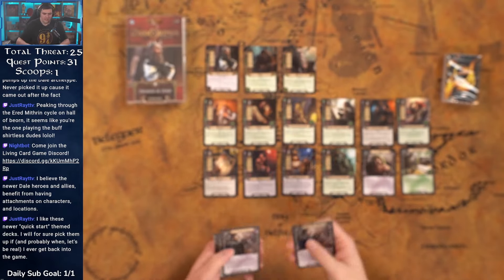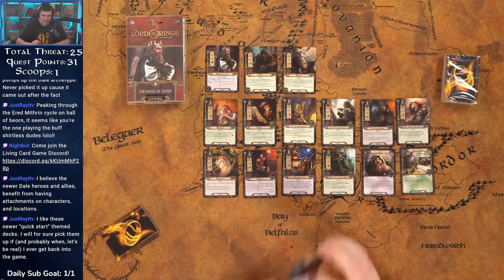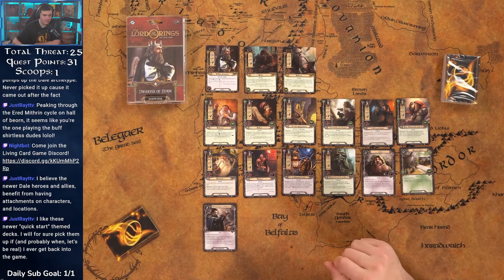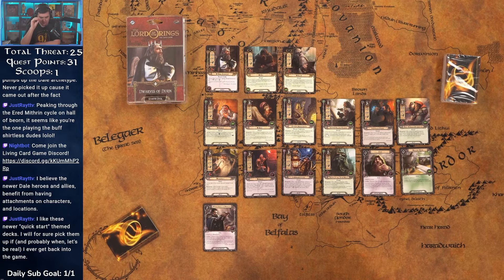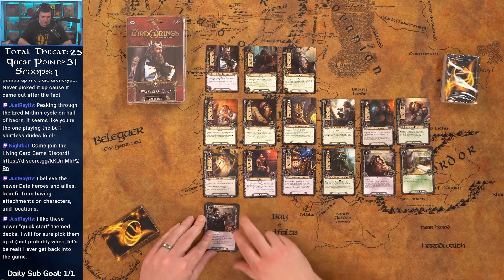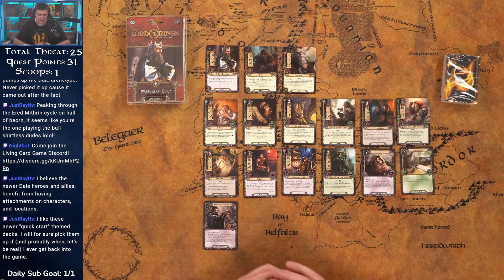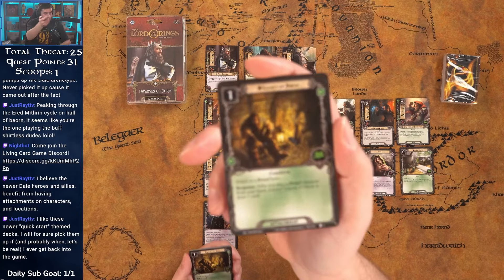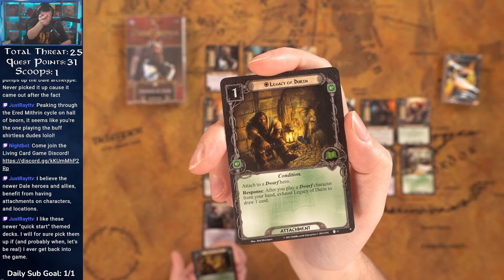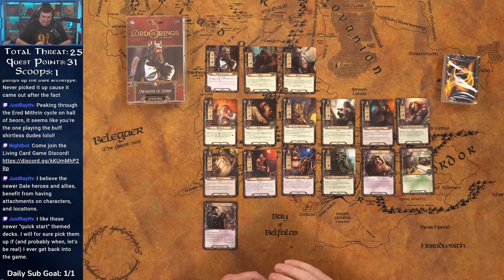Three copies of King Under the Mountain — this is a really good card. Attach it to a dwarf, exhaust it, look at the top two cards of your deck, add one to your hand and discard the other. What makes it great is if you see the Arid Luin Miner, you draw the other card and discard the Miner which puts it directly into play. Being able to see two cards and pick one is very strong. I'm glad we're seeing three copies — you want to get this on the table as fast as possible.